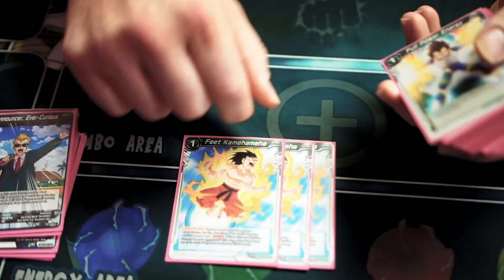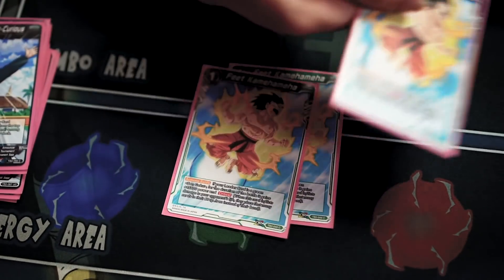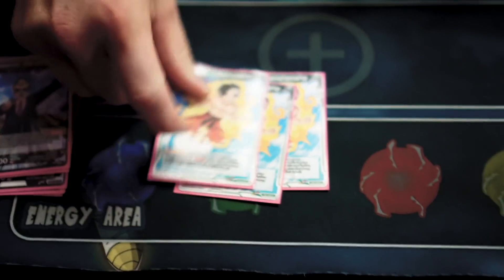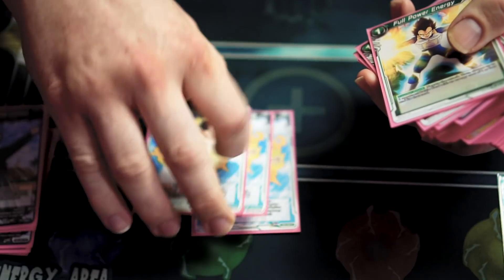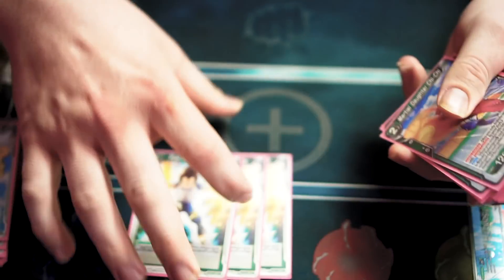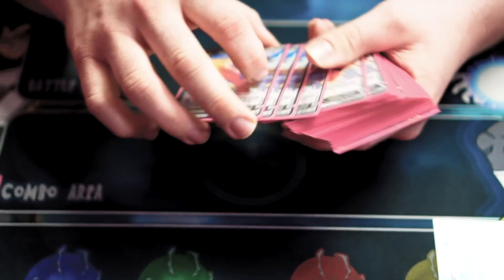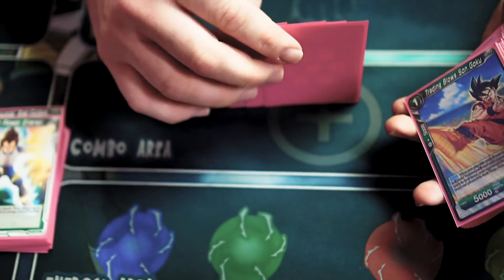Got three Feet Kamehameha. I didn't use this offensively too much, but it's super good on defense because it gives 15k — it's basically another super combo. Offensively, if you swing at 20, that makes it a 35 crit, which is really nasty, especially combined with the Supreme Kai. Got three Full Power Energy — always good to have negates — and it helps kill off all the one drops in this format. Your basic super combos activate when you're at five, which is nice because you can avoid a lot of double strikes.